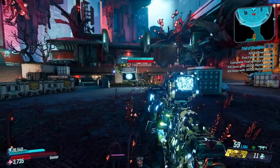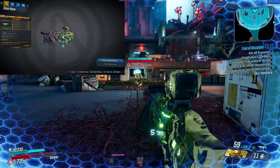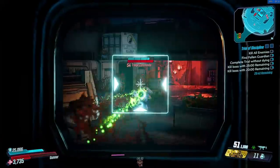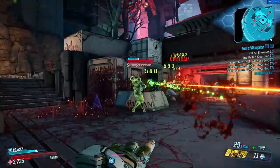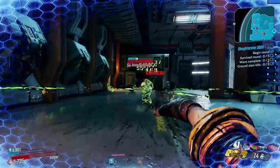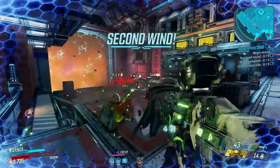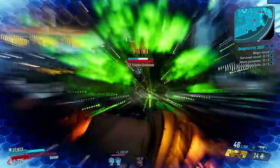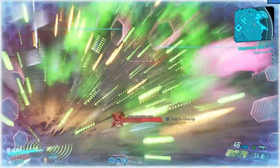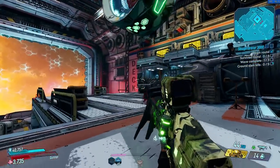Up next we have two more buffed SMGs to go over. One of them is the Tediore Smartgun XXL, a dedicated drop from Gigamite in the Meridian Metroplex. Although Gearbox buffed the weapon damage, it still has very high ammo consumption, slow fire rate, and slow moving projectiles that make the normal use of this weapon pretty much unviable. Fortunately, the damage of the thrown weapon upon reloading has also been increased, so as expected that should be your main source of damage output. Be careful about the blast radius though since it seems to be pretty big and it makes it easy to kill yourself sometimes. I personally was never a fan of Tediore weapons in the Borderlands franchise, but I think it's a good weapon for anyone who likes that playstyle now.